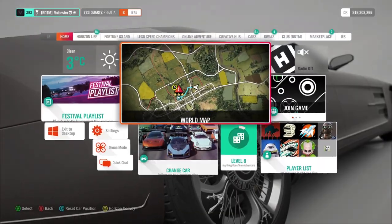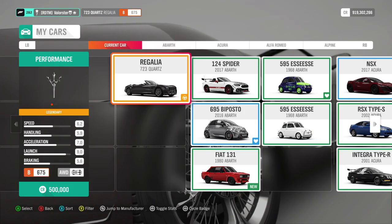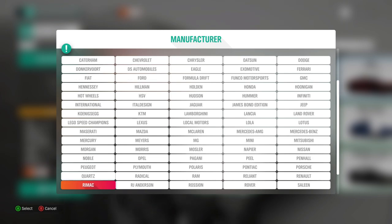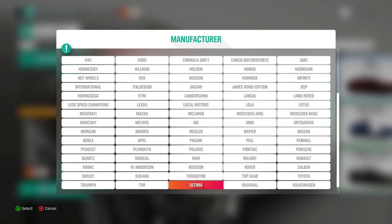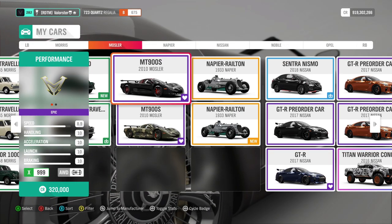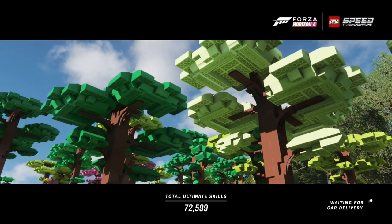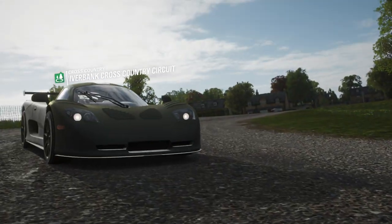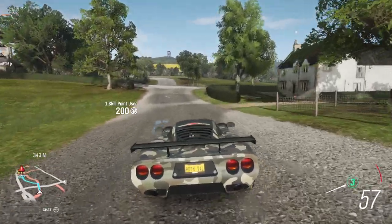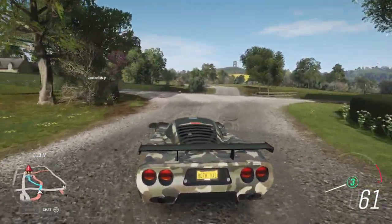This second stunt has always been a little annoying. You can just take a nice dirt car — it doesn't really matter which one, just make sure it's fast enough. I'll just take my Mossler. You can also take the Hoonicorn or the normal Ford RS200. Just make sure you don't fly into the houses.